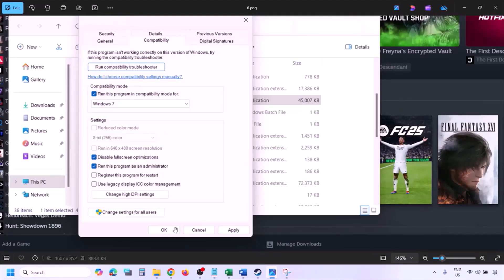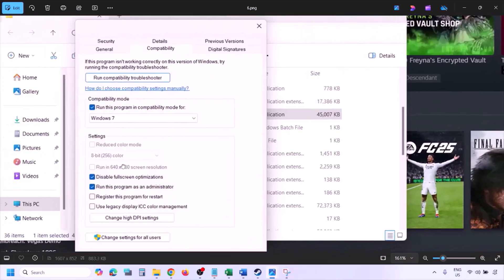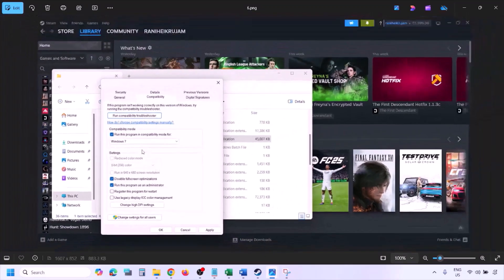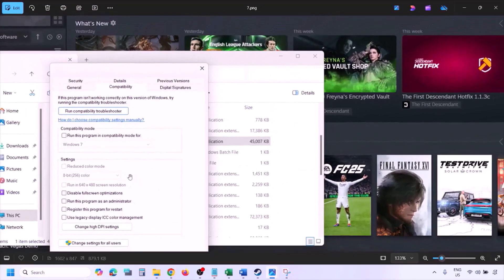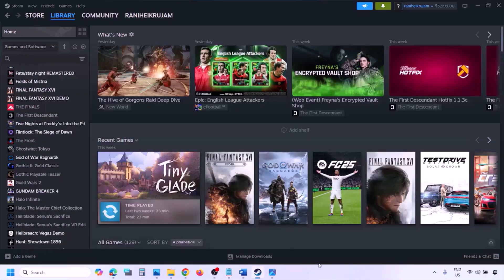Still not working after checking all these boxes? Uncheck all the boxes. Make sure that you hit Apply and then click OK, and then follow the next step. The next step is to verify the game files.